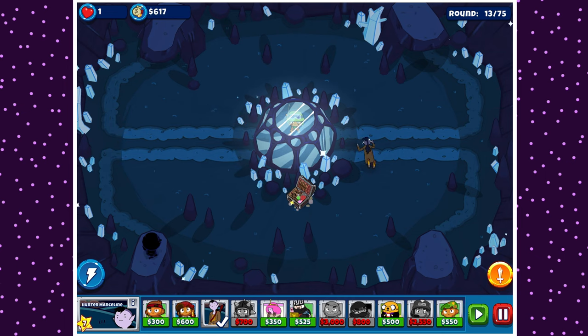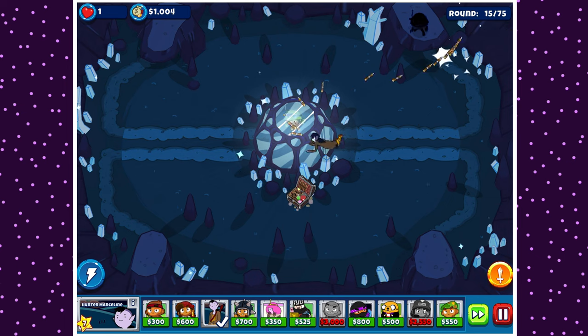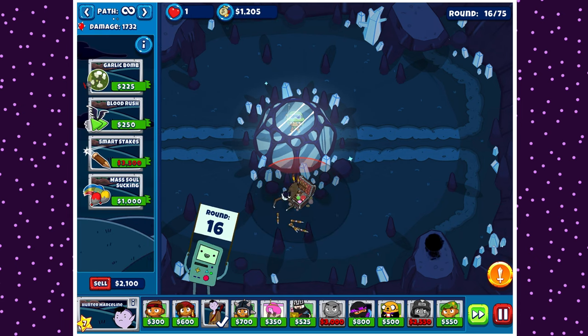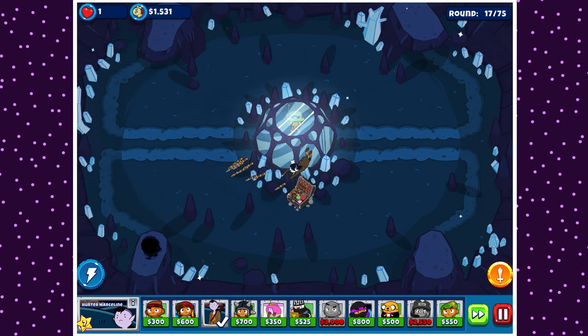Hunter Marceline probably only handles the first 30 to 40 rounds. She could probably beat MOABs but not the BAD — she's not that powerful, especially since she doesn't quite have full map range. Her projectiles have a homing feature but they can only move so fast, so technically some darts will miss. Since the balloons, at least for large parts of the track, will be far away from Hunter Marceline, she's gonna miss a lot. Also, she has to steal the souls of a camo balloon and lead balloon before she gets those properties, so that could be an issue.